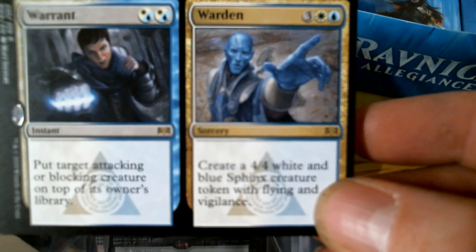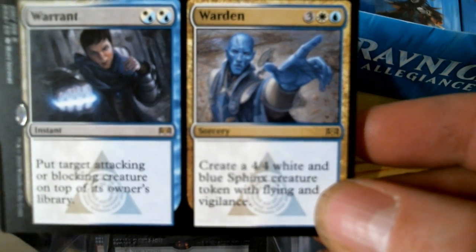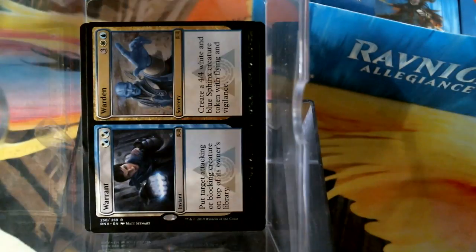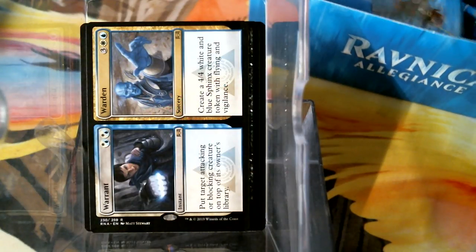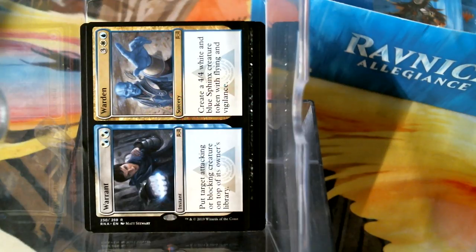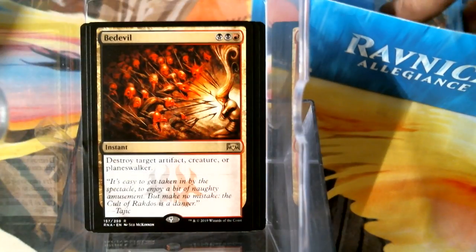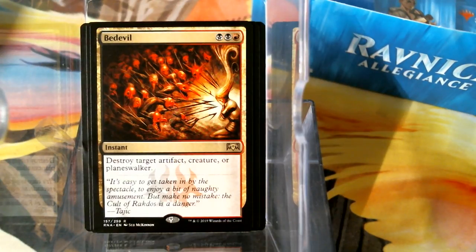We have Warrant and Warden — this card right here won me games today. Yes, it did. Put an attacking creature back on top of their library, or get a 4/4 Sphinx. I actually used both sides of it — used Warrant twice and Warden once because I just needed a big blocker. And then, oh — Medevil. Just because of the name, it's going in Rakdos. He does care about the devils and whatnot. If I go the devil route, maybe I will, but if I go the demon route, maybe not. Still haven't decided.